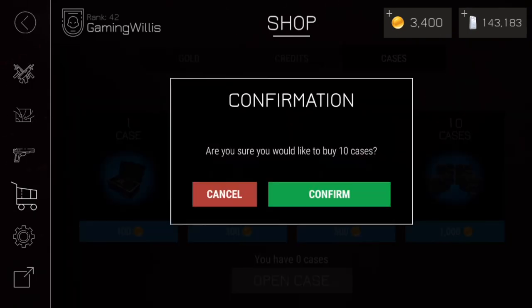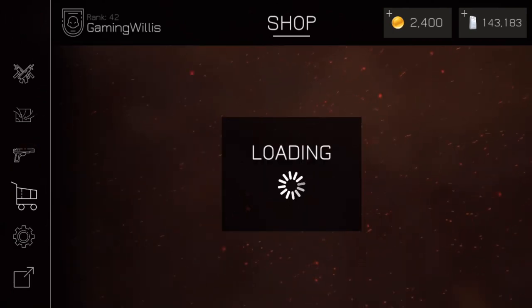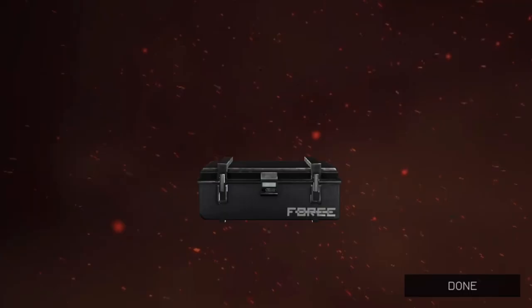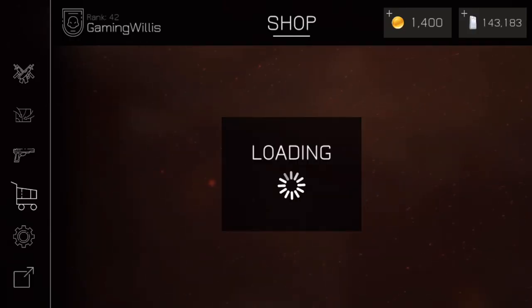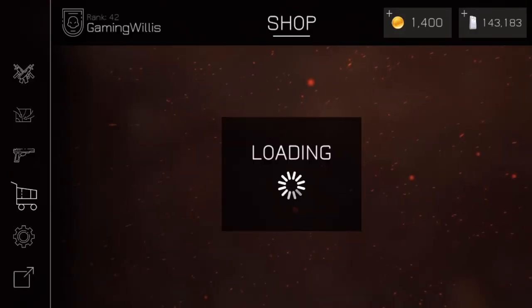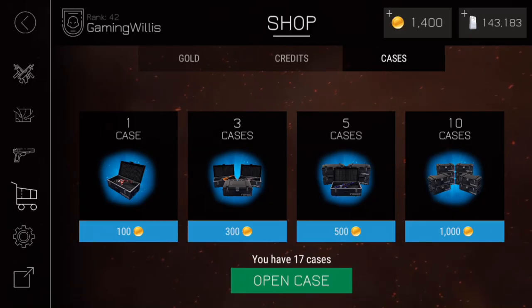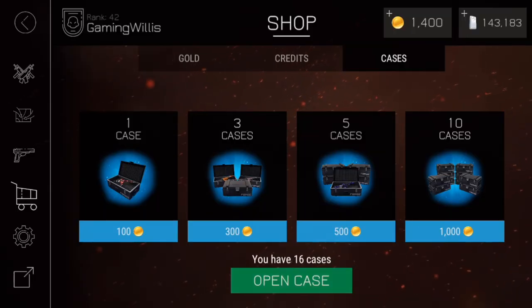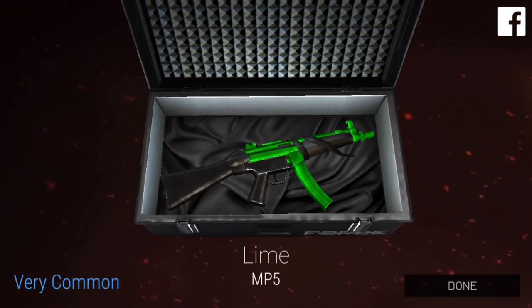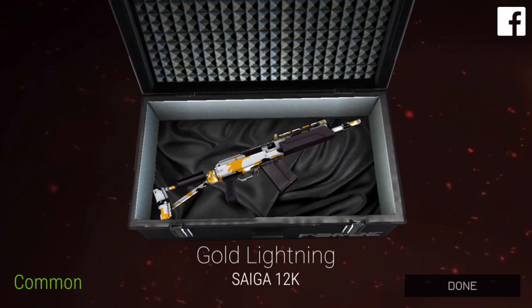We'll do maybe 20 cases. Let's buy 20 and see if we get any camos for the new guns. Busy for M200 — I'll go through this really quick. Oh, I totally skipped that. That's kind of stupid that it lets you skip it that quick — I don't even know what I got for the second case. Sharp flames for the player. See what else we got — keep it going. Lime for the MP5, gold lightning for the SEGA 12K.